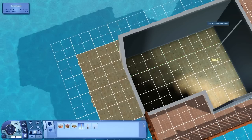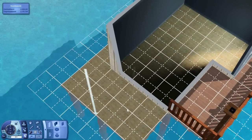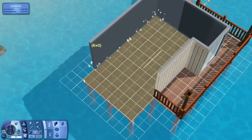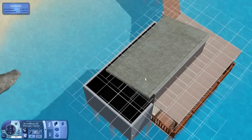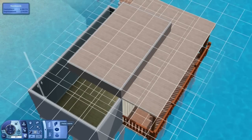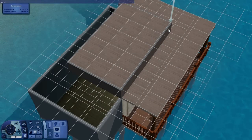Let's make it a little bit bigger like this, because then we have enough space. Let's see how that looks. I think it's okay. I'll have to put a cheat on - constraint floor elevation.